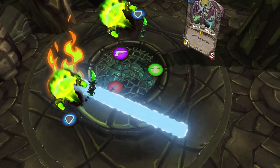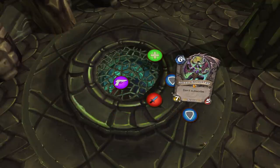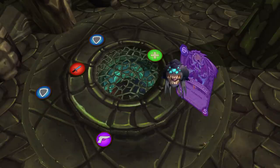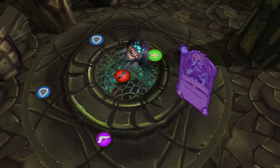Watch out for eye beam. Phase 3 is the same as phase 1, just spread out as you can get a debuff that deals AoE damage. Every 40 seconds the boss will swap to demon form and drop threat — you need a warlock tank to pick him up. Adds will spawn at the boss and fixate random players; kill them before they reach their respective players.